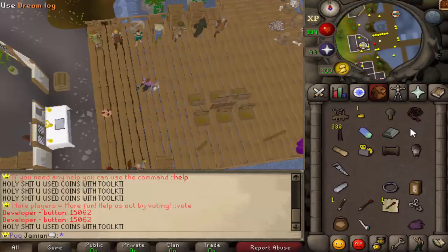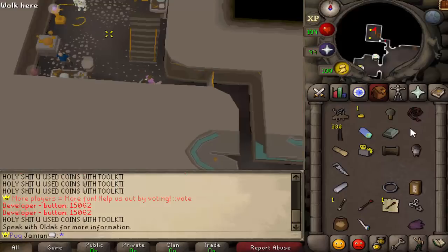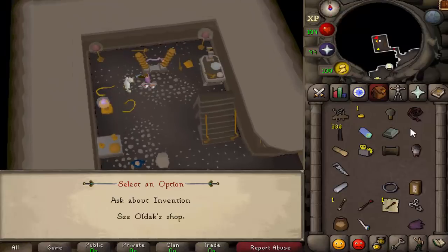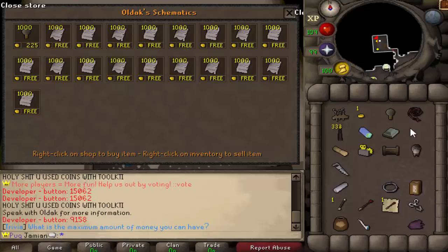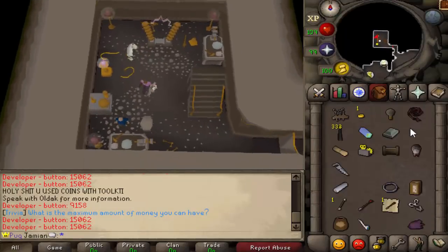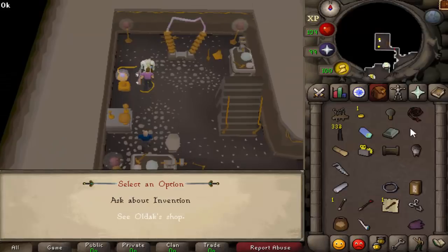Type in 'invention::invention' - that command is the easiest way to get there. You have two NPCs here: Old Deck and Drogato. The first dude you want to talk to is Old Deck - if you ask him about invention he'll give you a small rundown. He will tell you about the schematics, and these prices - I promise you this skill is going to be pricey. I haven't determined prices yet but I want to make sure you can get 99 without really breaking your bank.